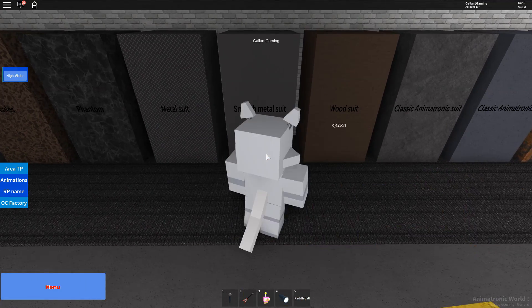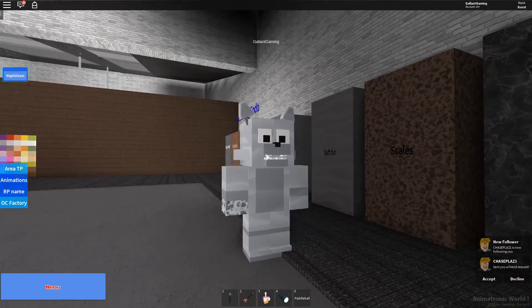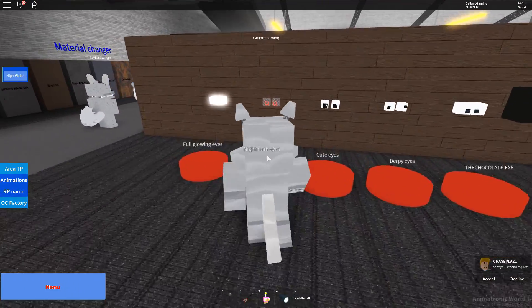Now we have to pick our material. What are we gonna go with? Let's go with metal — that looks kind of weird. Let's go with soft fur. Look at my hand, why does my hand look like that?